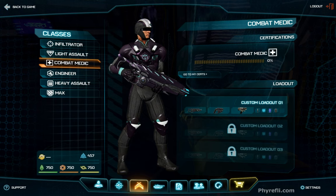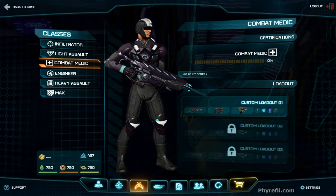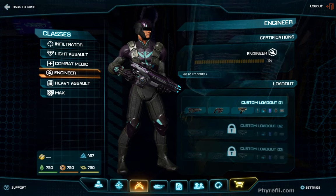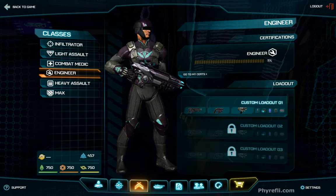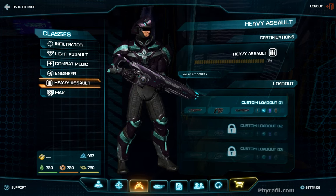Combat Medic is a pretty standard medic. He can revive all classes including a MAX, but he can only repair classes other than a MAX. Engineer is one of my favorite classes — these guys can drop ammo packs, and they also come with a turret as default which you can deploy and take control of. Great if you get it in the right place, especially guarding a corridor.